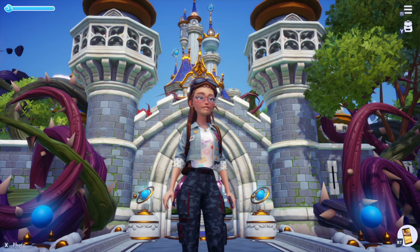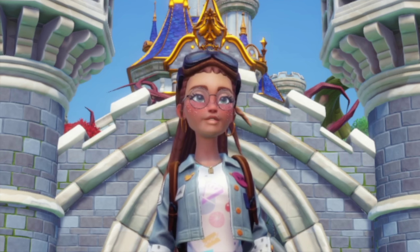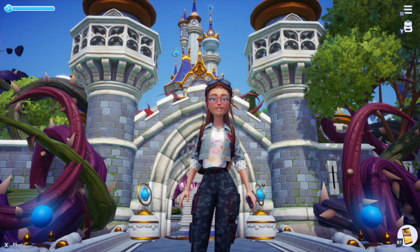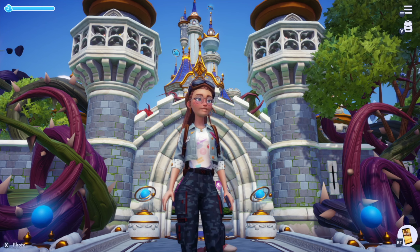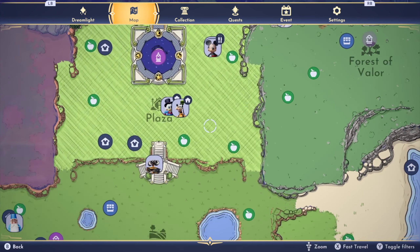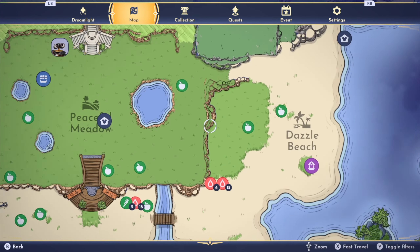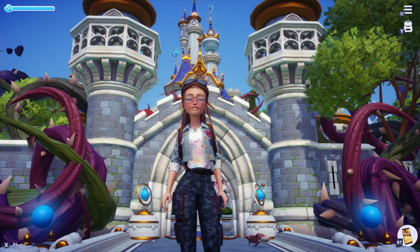Hi friends and welcome back to Disney Dreamlight Valley. Today we are talking about something I'm so excited about because it's literally my most favorite thing about Disney Dreamlight Valley, and that is critters and companions. Each individual biome comes with its own specific critter that you can collect, and each specific critter has requirements that you have to meet in order to collect it, i.e. make it your companion or pet.